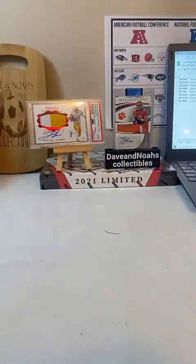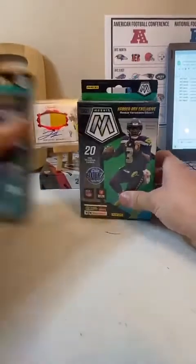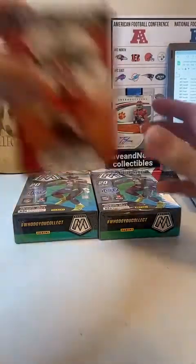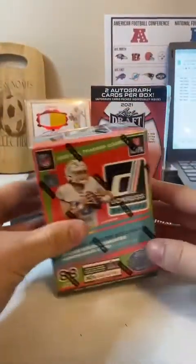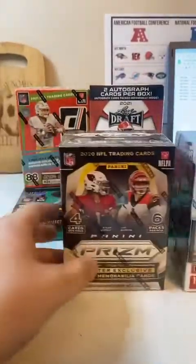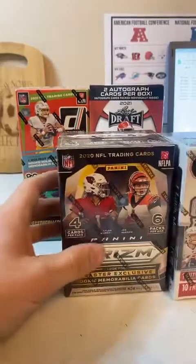Let's start breaking. We've got the two hangers — we got the Leaf Draft, the Don Ross Holiday Blaster, the 2020 Panini Contenders Blaster, and the 2020 Panini Prism Blaster. We will start off with the Mosaic hangers first.